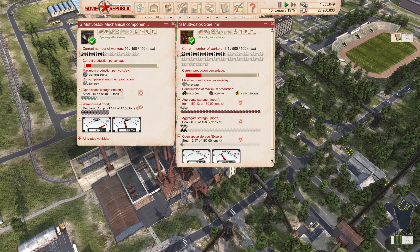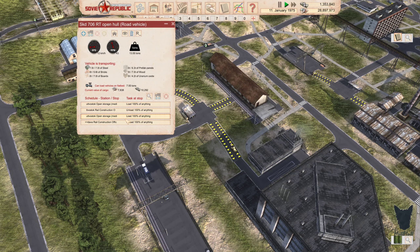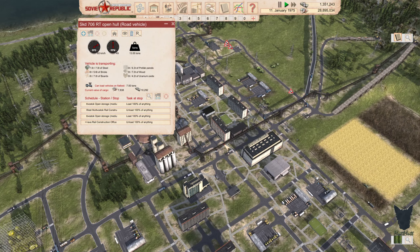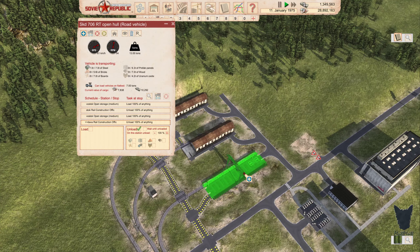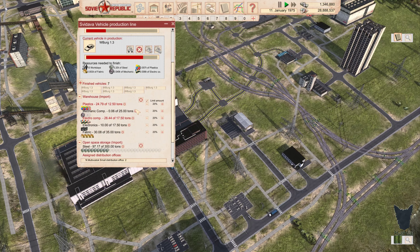Those guys have steel, and we've got an auto purchase over there. We've got the steel here, just not a huge amount. This one is supplying the rail offices if they need it. Is there some place I could send this to make a little bit of extra money or store it somewhere else? After there, add a new stop over here and unload. So if it goes to both rail offices and still has stuff, it will unload there — that won't be a wasted trip, and that will help our steel production line.